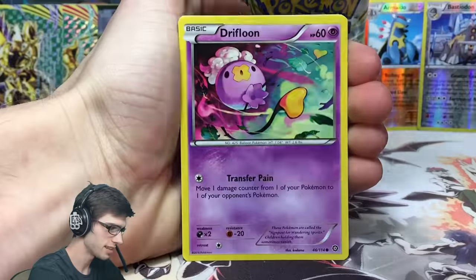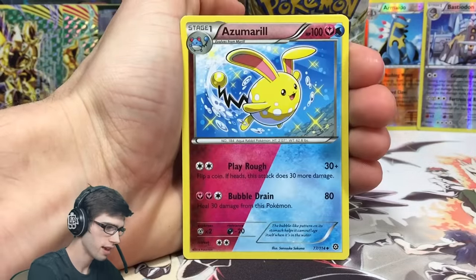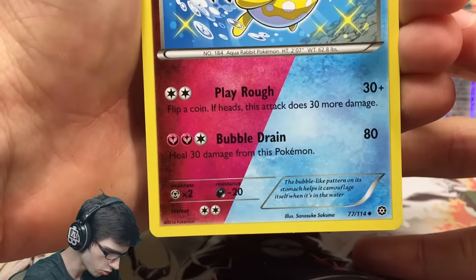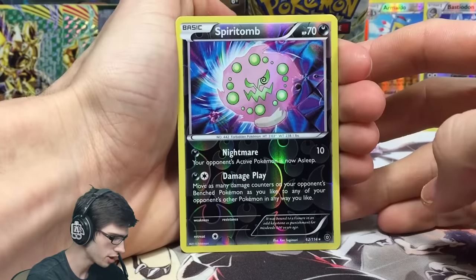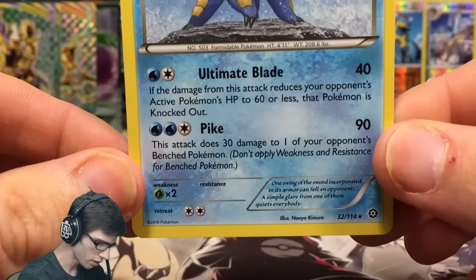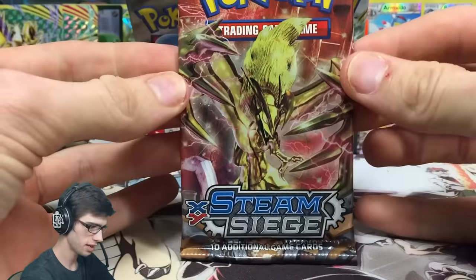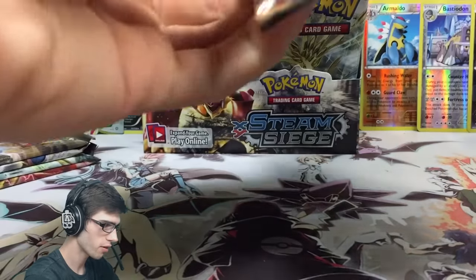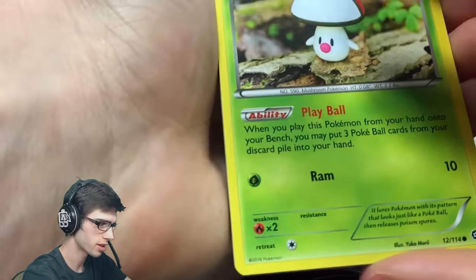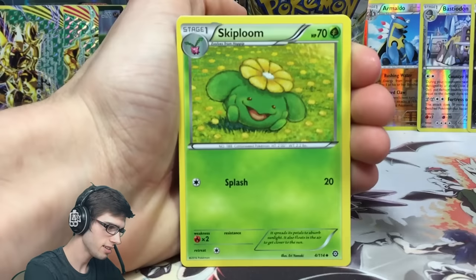Pack thirteen: we've got an Aipom, Larvesta, Drifbloon, Pawniard, Seedot, Lampent, a Captivating Pokepuff, and an Azumarill - one of the dual type shinies in the set with Play Rough and Bubble Drain. We've also got a Spiritomb reverse rare with Nightmare and Damage Play, and a Samurott regular rare with Ultimate Blade. Roughly 22 to 24 packs should be duds in a booster box based on general pull ratios - we will see.